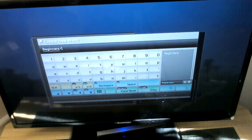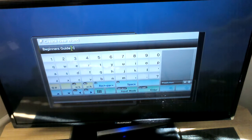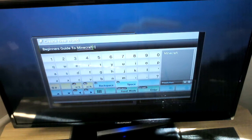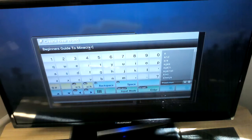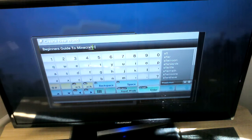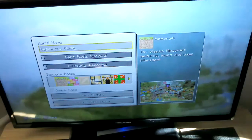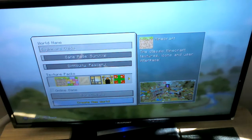We typed 'Beginner's Guide'. Now, keep in mind that you can't have the name too long. If you try to write 'Minecraft' it's a bit too long. You press enter and it takes it down again. So, we're just going to call it Beginner's Guide as it says on the top.